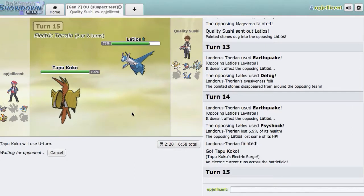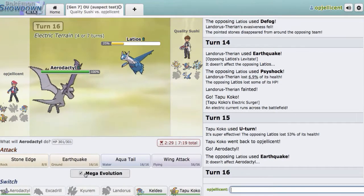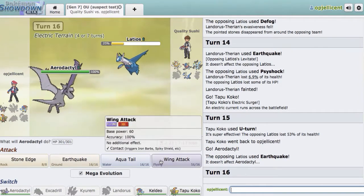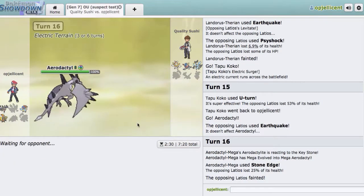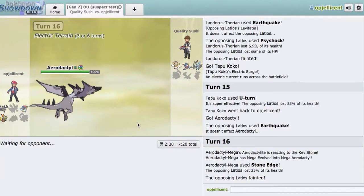My play is U-turn right here into Aerodactyl, I guess. He might expect Dazzling Gleam too, and he kind of needs this thing for my Keldeo. If I'm Scarf Keldeo, I could definitely clean him up late game if he doesn't have any other Scarfers. Yeah, this is definitely still winnable. But he actually goes for Earthquake — I go Aerodactyl on the Earthquake, which is not going to affect me. That's cool. We're pretty free to Wing Attack. I could Stone Edge if I really want to risk the miss — I guess I will. We do connect it — we're going to knock that guy out. It's really going to come into clutch right here. I'm hoping it's not Scarf Kyurem-Black.